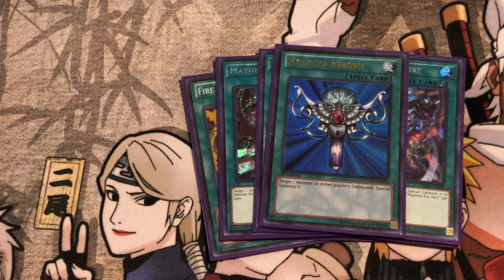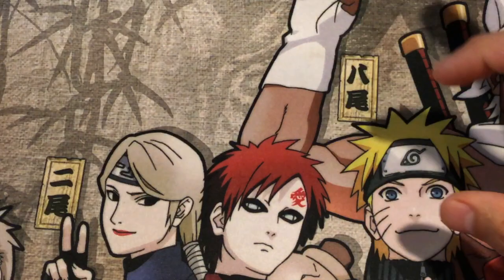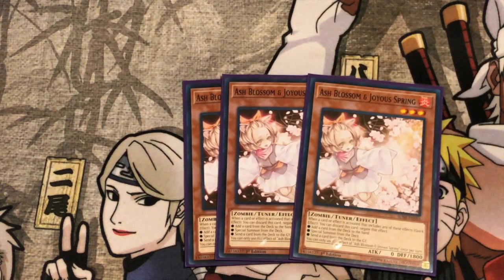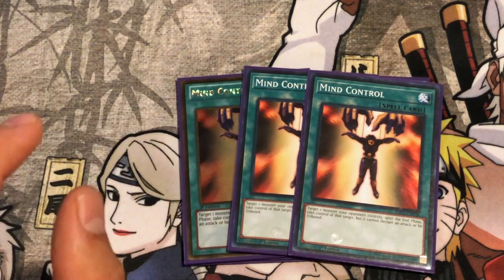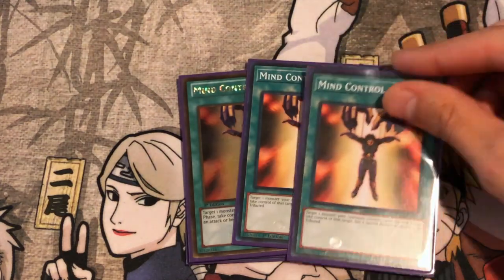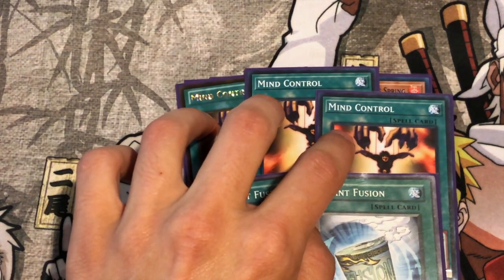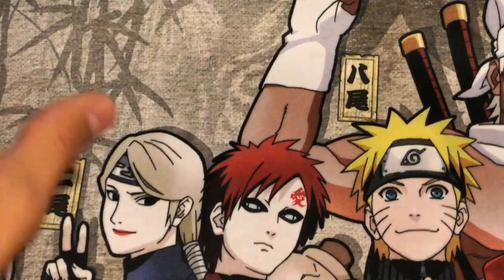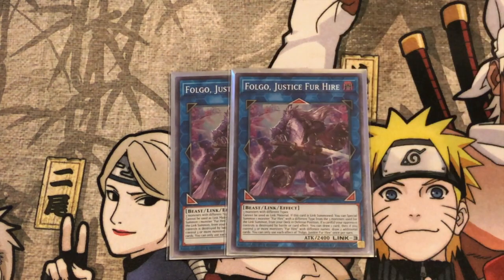Then more graveyard play: Monster Reborn, and three Desires to round off all our starters and extenders. Onto the defensive cards — three Ash, which just covers the most ground. Three Mind Control: this card is great in this deck because Folgo just needs three monsters with different types, so you can steal one of their monsters and if all you have is two Fur Hires you're still good to go. Same thing with Instant Fusion — both of these play the role of extender and defensive card. You get rid of the problem with Mind Control and link it away, same thing with Instant Fusion. We play two Folgo because this card is so amazing — gets you the cards that you need if you can summon it.